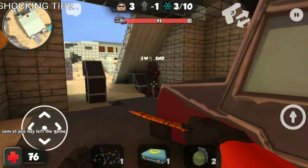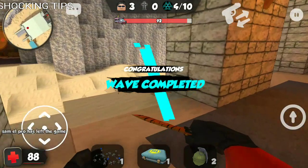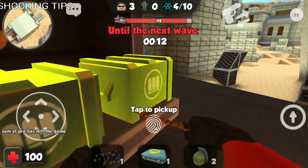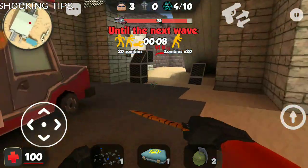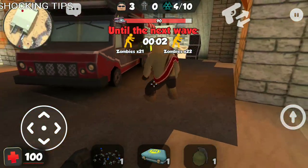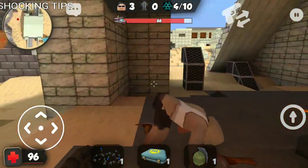Wow, that guy just disappeared — I don't know where he went. Salm Elpro has left the game. Come on man, we need our squad! So, 92% health still — not terrible. Phase four, 92% health, so the team is doing a great job at defending the van. Apparently the van can take more damage now too, as far as I can remember.